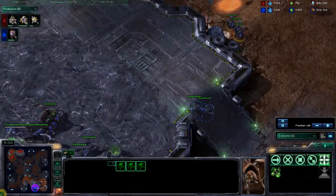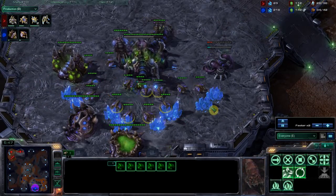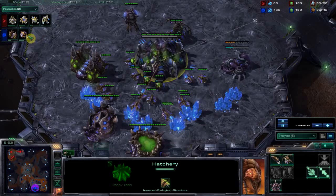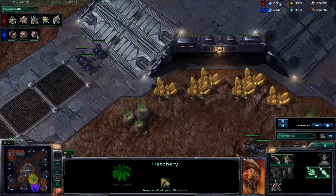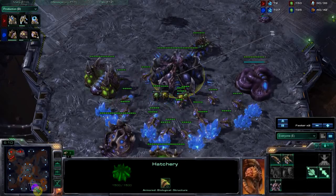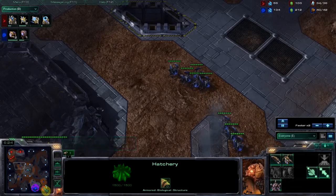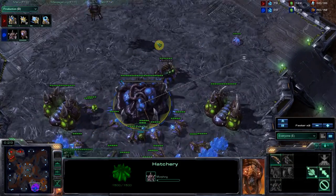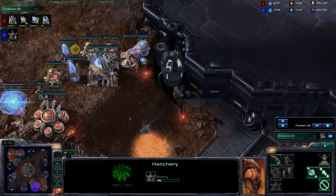If he wants to do an early aggression with roaches, he should really look up the build for the seven roach rush and do that. He's got to either decide if he wants to go for a one base all-in, or if he wants to expand and be able to continue playing the game. But he's kind of going for this halfway in between, and it's not really the best.